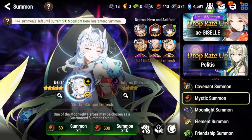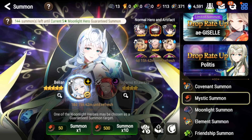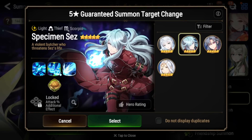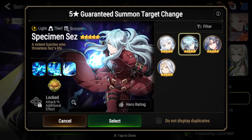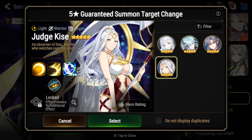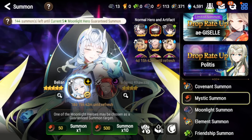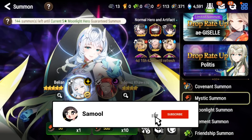What is up guys? It is Simul back again, and we're going to be talking today about the Mystic Banner. We have four Moonlight Units on this banner: Bellion, Specimen Sez, Spirit Eye Selene, and Judge Kisei. We're basically going to be talking about if these units are worth pulling for on this Mystic Banner, and also if the four-star unit is worth pulling for as well.